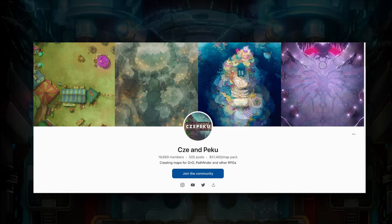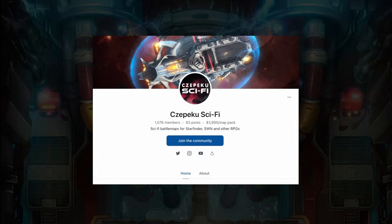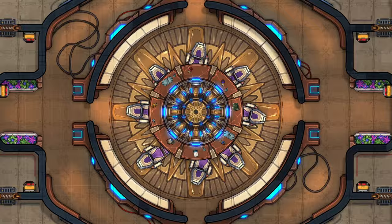That resource is the Chepiku Patreon. Chepiku is the shortened and combined name of two artists who have been creating battle maps for a number of years, and up until now just made maps for fantasy settings. But they just launched a second Patreon for sci-fi maps, bringing all the special bells and whistles that made their fantasy maps so popular — animated versions, multiple color versions, virtual tabletop integration, all in high resolution. So when you zoom in while playing, you get minimal pixelation.